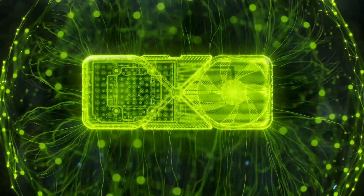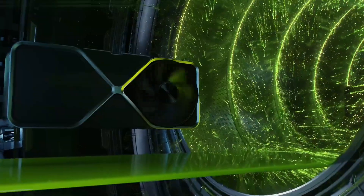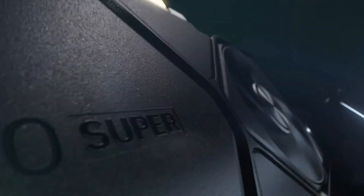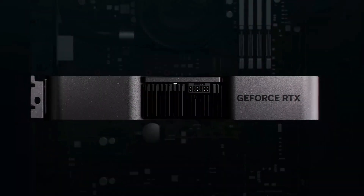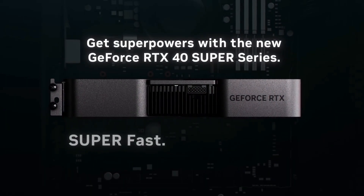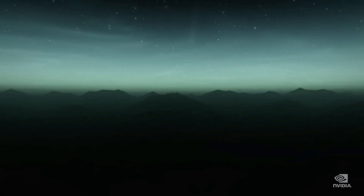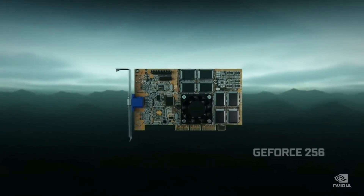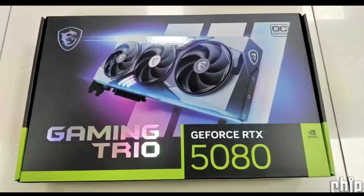The packaging has confirmed some important details, including that the card will be equipped with 16 gigabytes of GDDR7 memory, providing faster and more efficient performance. It will also feature a 256-bit memory bus, which will allow for improved data transfer rates and overall performance in demanding tasks such as gaming and high-performance computing.